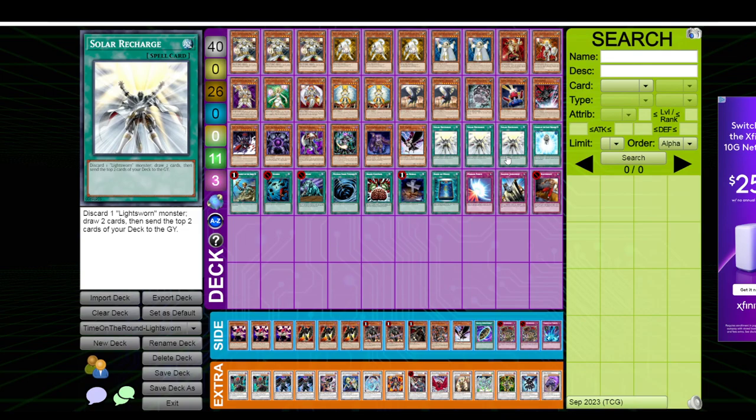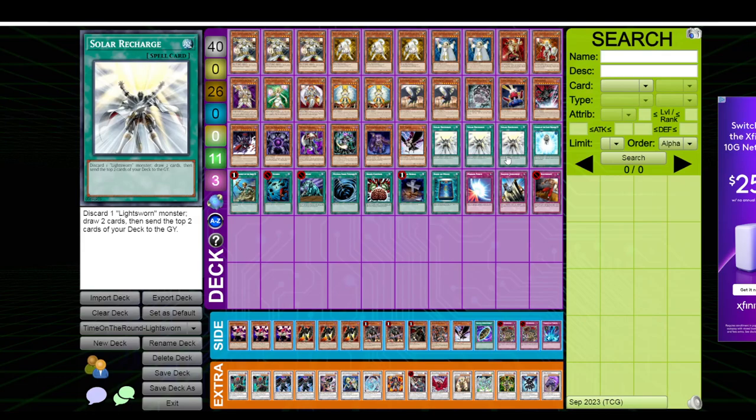I never realized how important side decking was until I started playing Edison format more competitively. A lot of these decks are becoming more refined, but they all have their problems. Even the most refined decks — Frogs, Hero Beat, all those decks — they're still inconsistent. That's kind of just what it is in this format. I feel like a lot of the issues can be fixed via the sideboard. I think that there can be a lot of innovation done through the sideboard, and there are three approaches you can take to sideboarding.